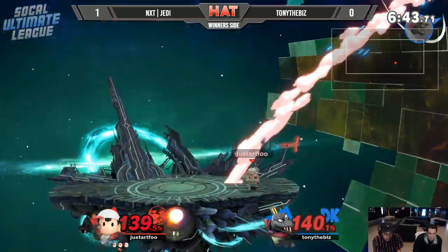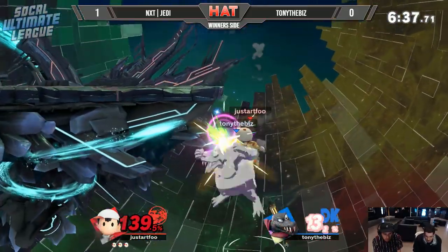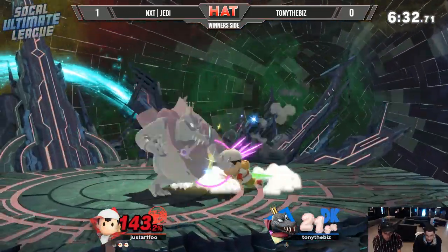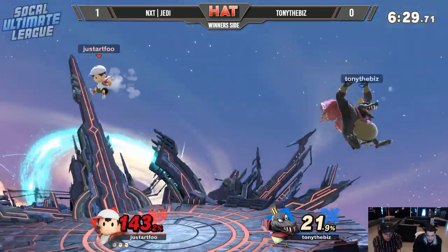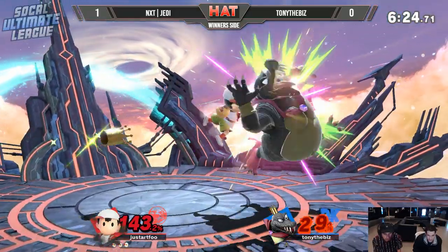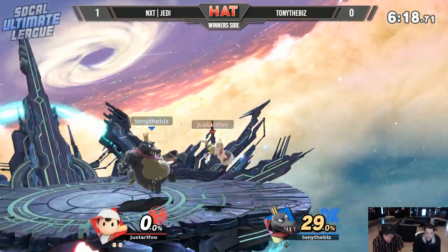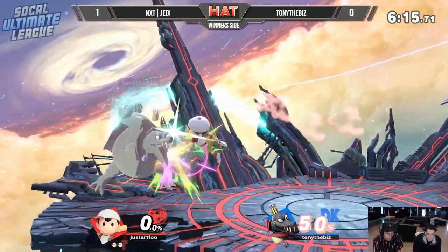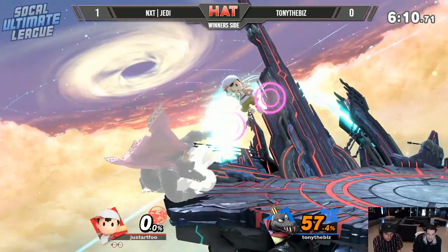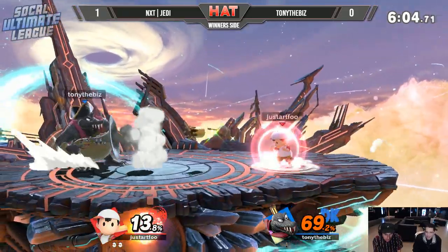Death throw — yep, that'll do it. Pushing up the ledge at 139% with rage. There's the cross-up, but Tony the Biz can't get anything started, though he's still able to recover with the up-B. Really committing to that forward smash — so close, just an inch away from Jedi. Tony, just get a stock — that's all you need. That's literally the goal: get that forward smash knowing Jedi's gonna go low. A lot of Ness mains like to go for the low recovery, so that's Tony's job to understand and get the punish. Pretty good option in the ledge guard phase.